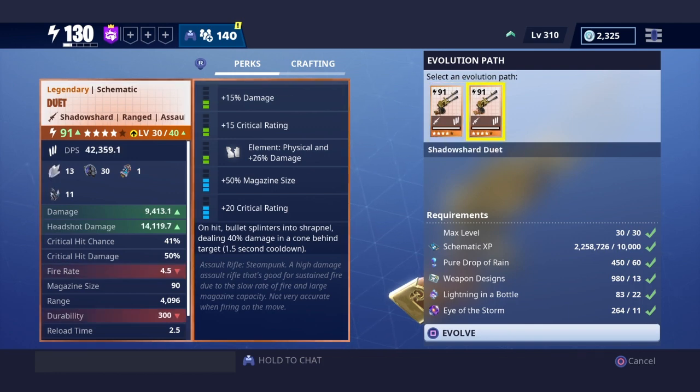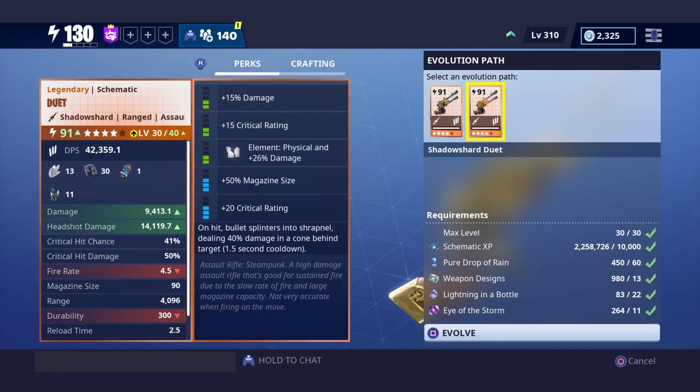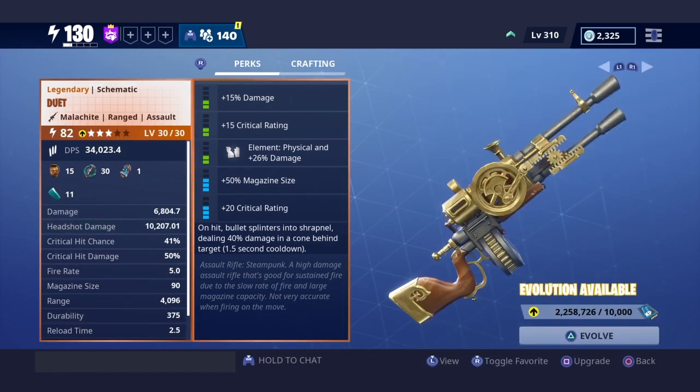So basically, the differences between the two are: fire rate, durability, damage, headshot damage, and the materials used to craft each one.